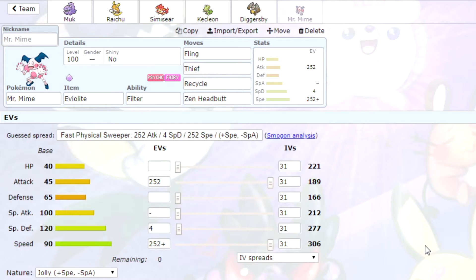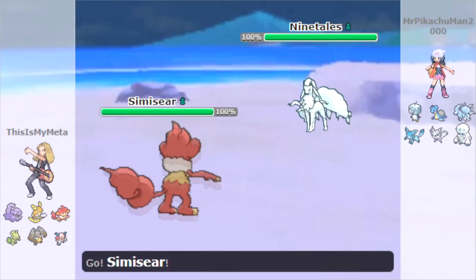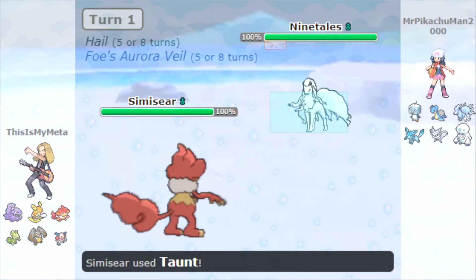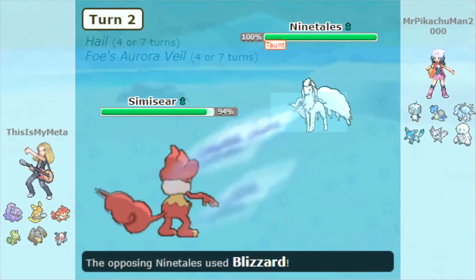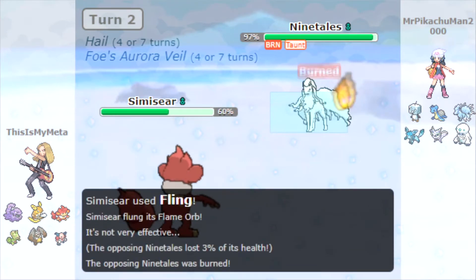Nice simple sets on all of those. We have four battles for you today with this team. Here is battle number one coming up against another theme team. They've got a full ice theme team right here leading with their Alolan Ninetales. We're leading with the Simisear, going for the Taunt straight off the bat because I thought it was going to set up those screens.